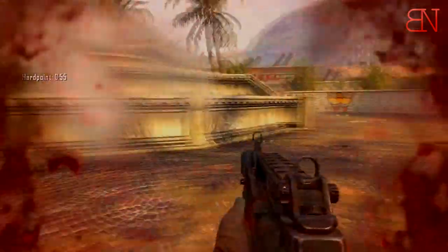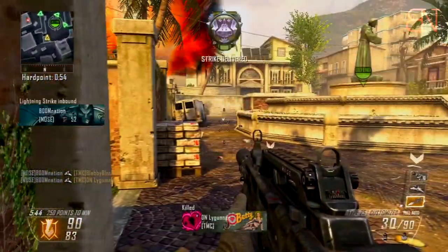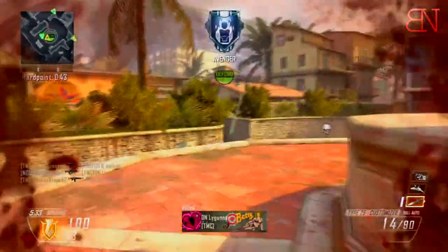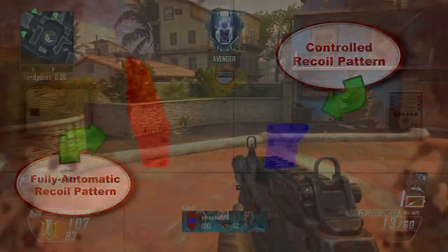The key to dominating your opposition in Black Ops 2 with this class setup is being able to control the recoil of the Type 25. When I first started using it, I was a little intimidated — it was hard to control, especially without a silencer reducing the muzzle flash. I encourage you to persevere if you don't do too well your first couple of games, because it does take time to get used to the recoil patterns. The recoil pattern is pretty much upwards and sometimes kicks to the right a little bit, so think upwards and diagonally.